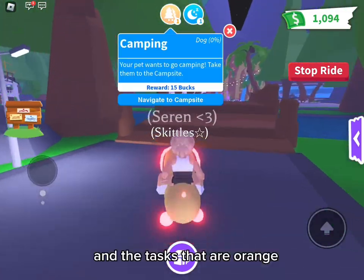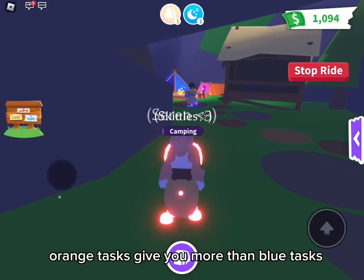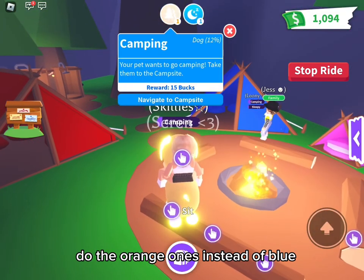Make sure you do the campsite tasks, and the tasks that are orange, because they give you more money. Orange tasks give you more than blue tasks. If you don't have much time, do the orange ones instead of blue.